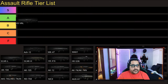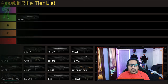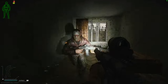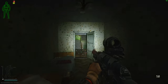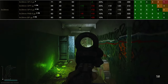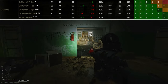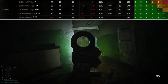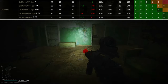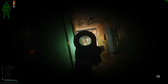First gun we have is ASVAL. That goes right to A tier for me. It's not a budget gun — it's actually an expensive gun to run. But with the high fire rate and hard-hitting ammo like SP5, SP6, SPP, BP — they all have decent penetration and really good damage. You can bring people down really fast in close quarters, short ranges, and medium range engagements.